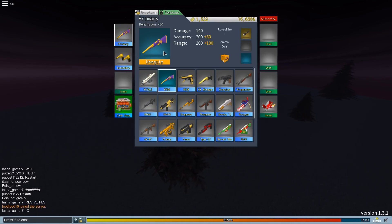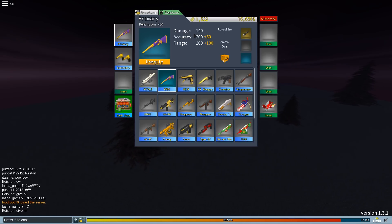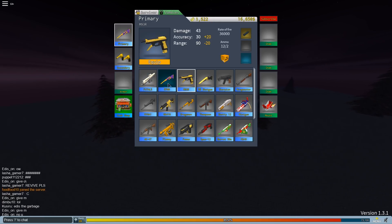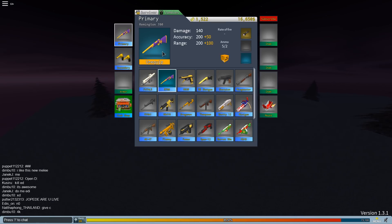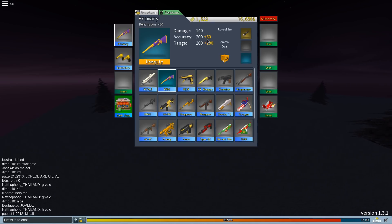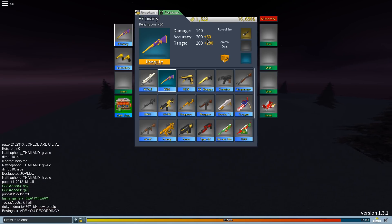So the R700 — the Remington 700 — is updated. It's basically buffed. It is now essentially a Fatal 5. It does more or less the same damage, same range, same accuracy — plus 50 because we have the scope on, plus 100. You do have to load a round into the chamber every time you fire, but it's okay. It's a low rank weapon that is now buffed, so that's pretty cool.